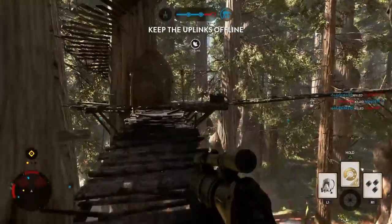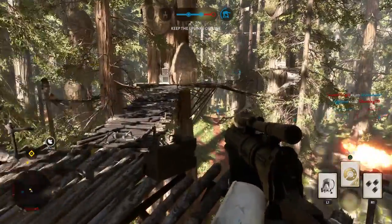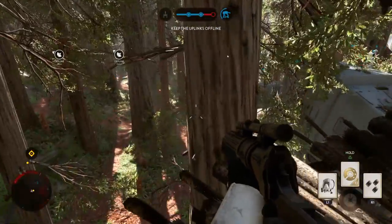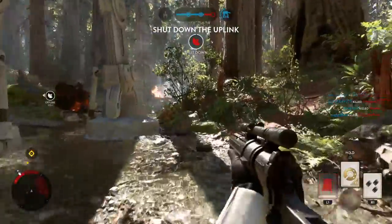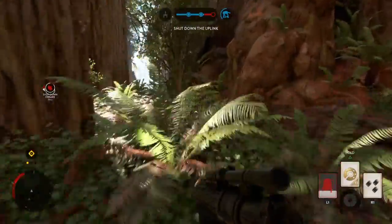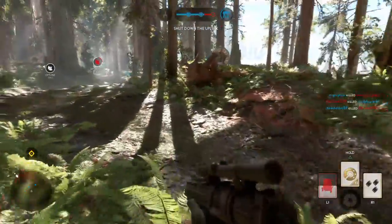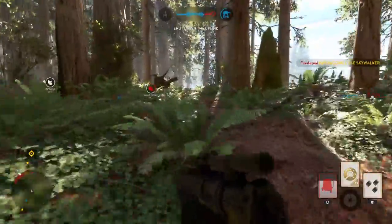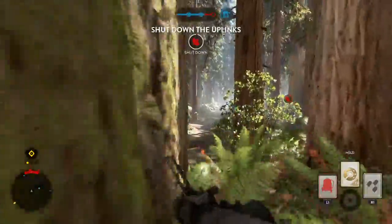Rebel uplink's locked. Proceed. Keep an eye out for Rebels! The enemy's in the zone. Our probe droids have located Skywalker. He is nearby. Be ready to deal with him.